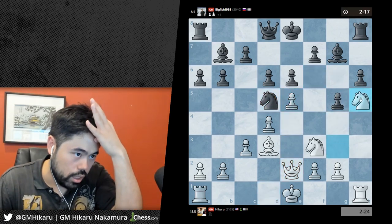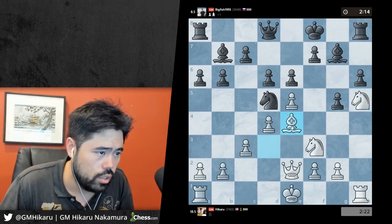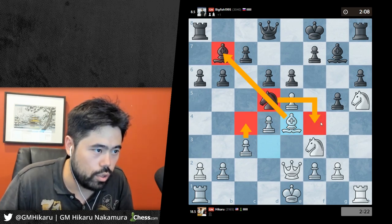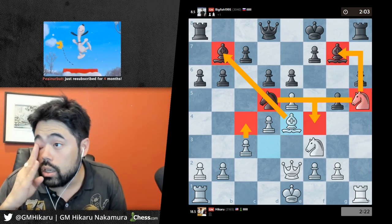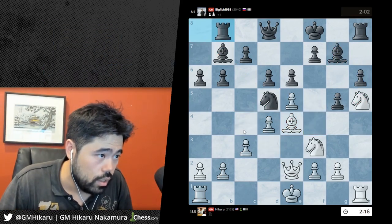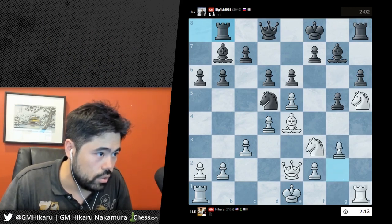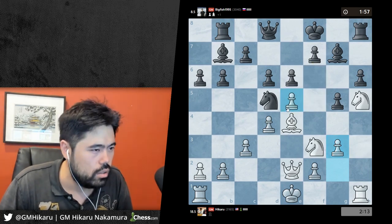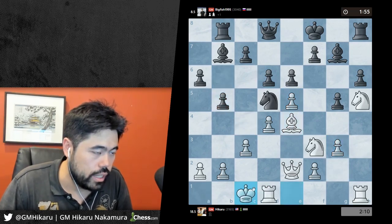I put pressure on this diagonal - c4 ideas as well. He doesn't have f4 anymore, this knight is really good with dual threats. I can play c4, I can play g3. G3 looks attractive - let's play g3. It looks very practical although he gets f5 here maybe. He doesn't do it, so he won't stop c4. Let's just castle.